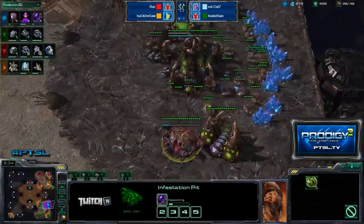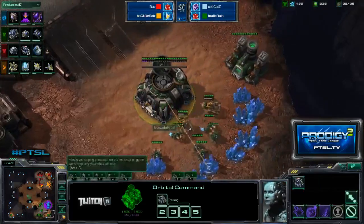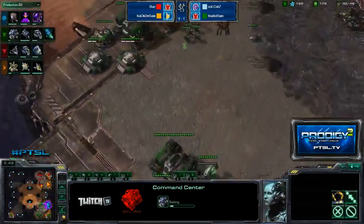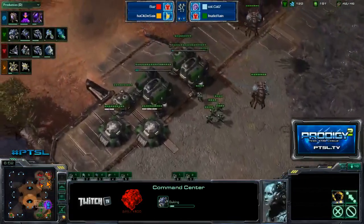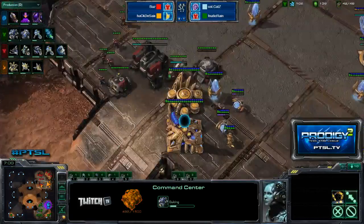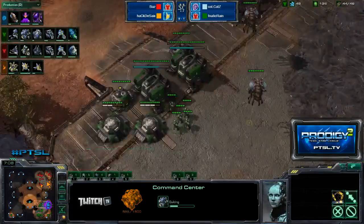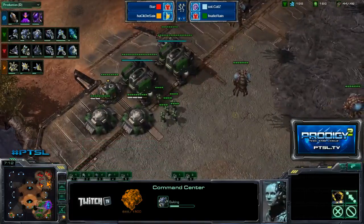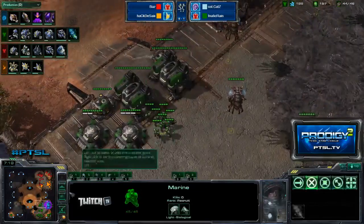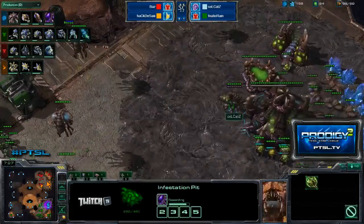One-base infestor play — Cats, just go make another base. It looks like Rain is actually going to be the one making another base. Maybe they're saying: okay, game one — Cats does all the expanding and macroing, and game two — Rain does all the expanding. Because Rain is hiding a base in the bottom left corner, though Cats is also sending out a drone, so he's not just going to sit on one base. They're just having fun — first game I'll make all the bases, second game you can do all the work.